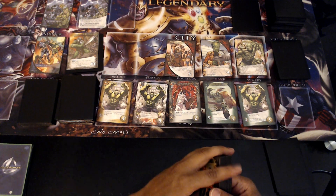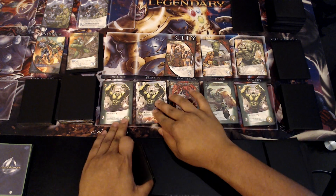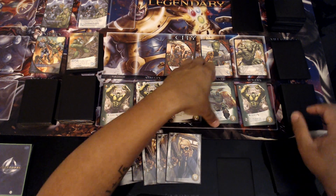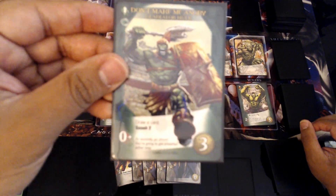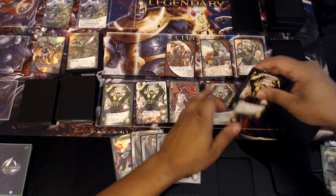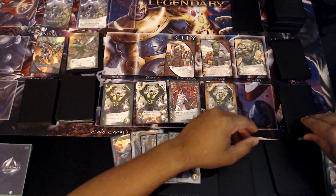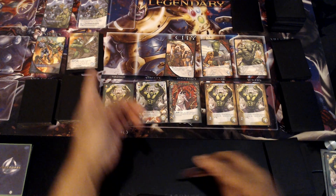Scheme twist — there's no effect on this one. We've got two, three, four, five, six wounds and the one wound we used. We'll grab Don't Make Me Angry — draw a card, Smash two. Then we'll grab Growing Anger: two attack, but if I play a green hero I get plus one attack. That's kind of what I'm aiming for — green stuff.